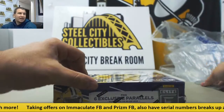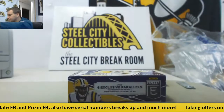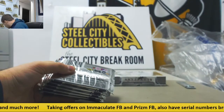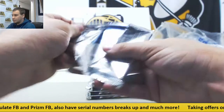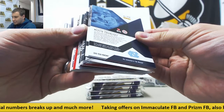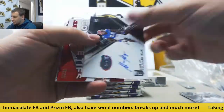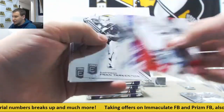Next up, we're going to do a 17 Elite Draft box. We have base Mitch Trubisky, an autograph of Marcus May for the Gators, Rookie Yada, and a die-cut to 99 core, Drea Tankersley.